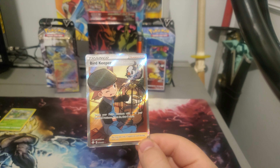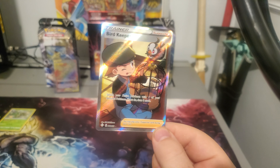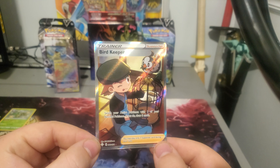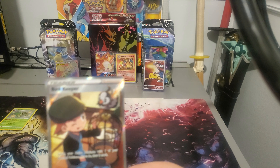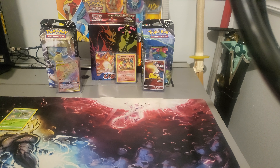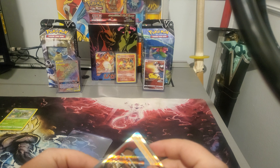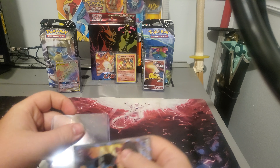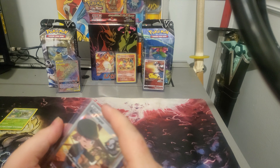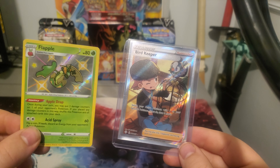A Full Art trainer Bird Keeper! So we ended on a really good note actually — that is really cool. Very reflective. All righty, that's a pretty good pull. Going ahead and sleeving this up and putting it in our pro sleeve. And there you have it — we pulled Bird Keeper and a Flapple.